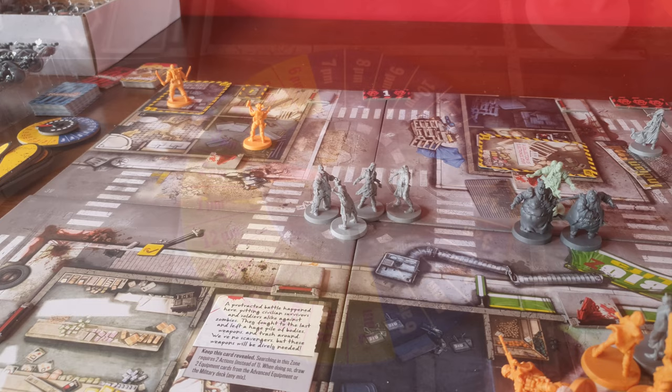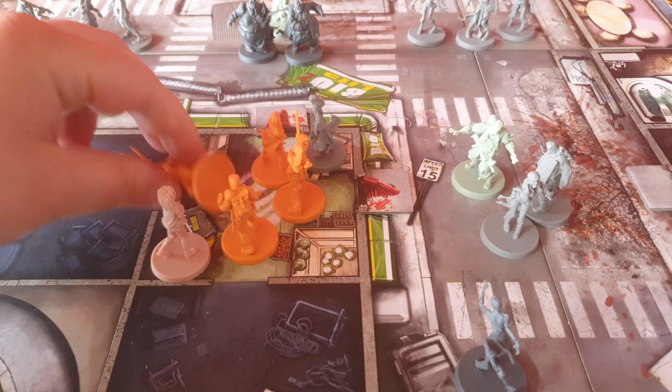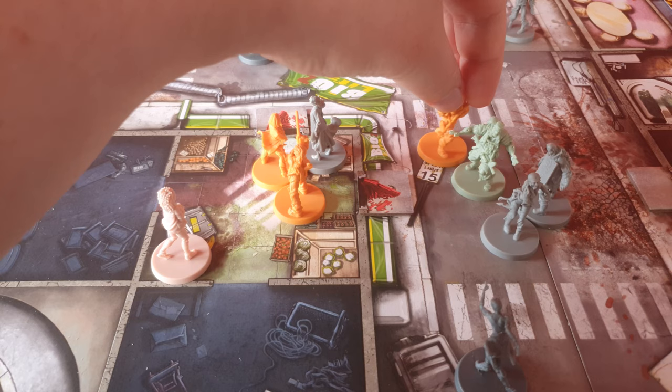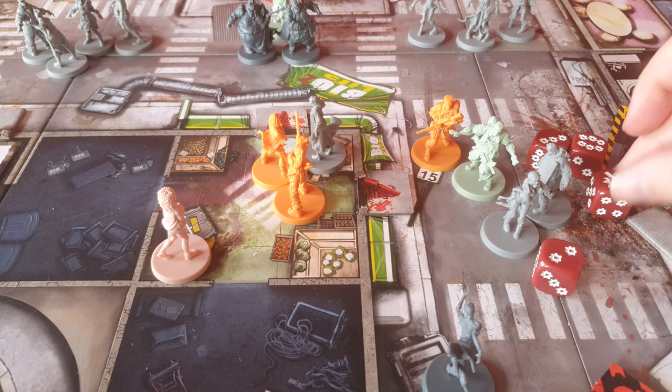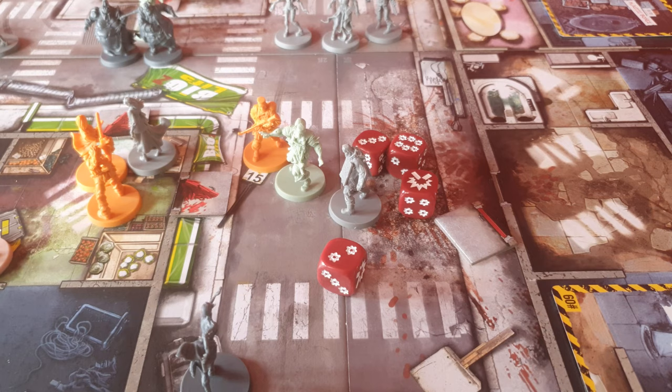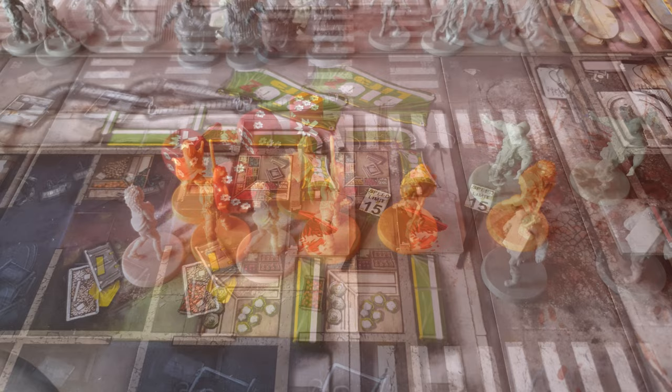Riley starts the round by moving in and opening the pimp crate — inside she finds an army sniper rifle — before cracking open the door. Carl is bleeding out, so Javier picks him up and moves out into the street, slashing at the walkers with his kukri and only managing to kill one walker. Michelle clears up a missed zombie with her katana before moving out into the street and slashing up the rest of the walkers, pushing her out of the yellows.